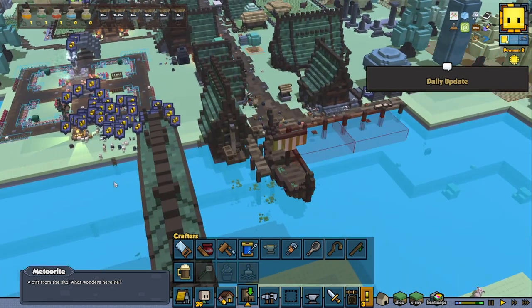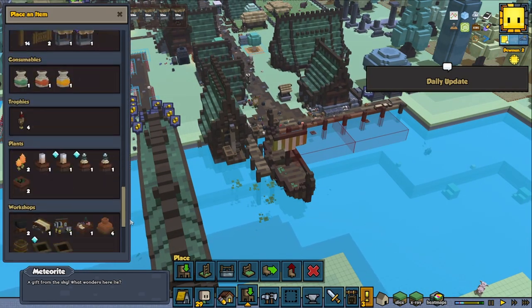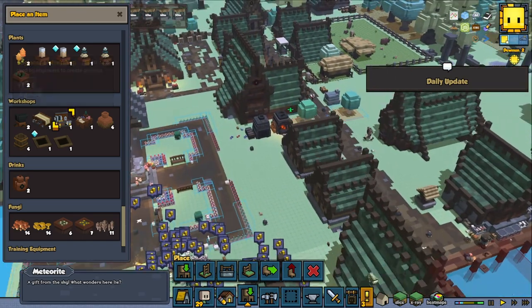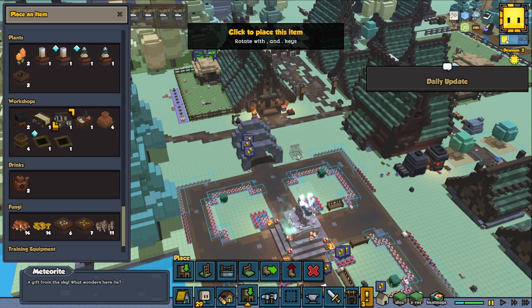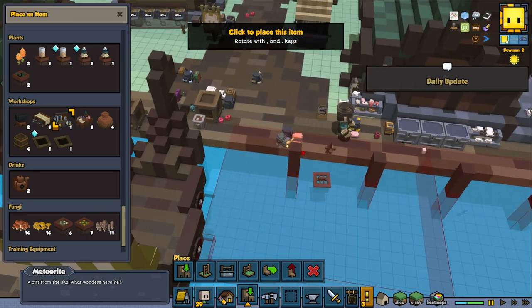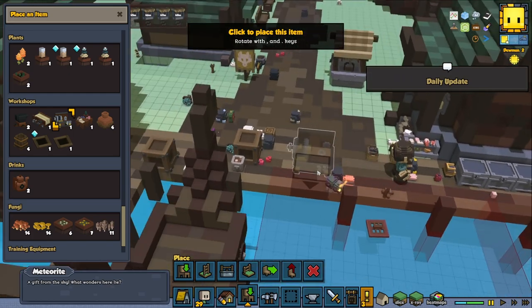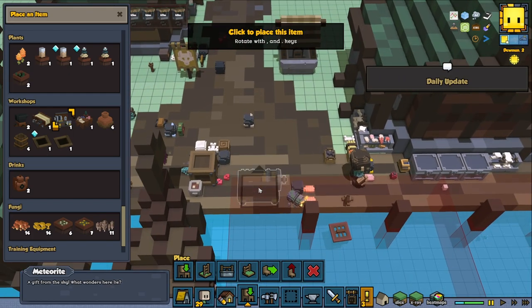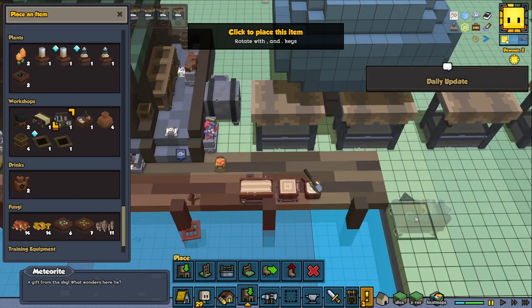Let's see if we have the workbench. There we go — use the engineer to create the gadgets. I'm going to put it down by the harbor for now. Most professions that don't have their own home yet will be down by the harbor, and later we'll move them somewhere better.